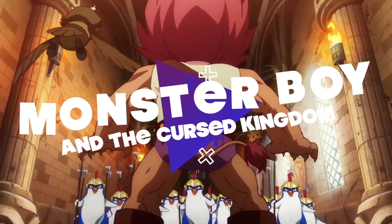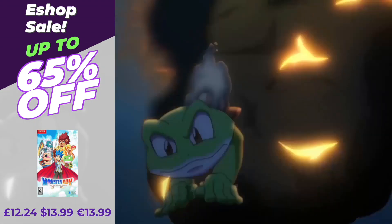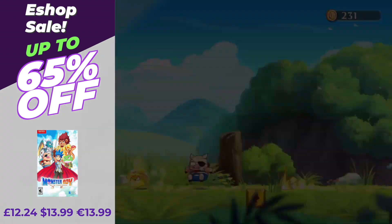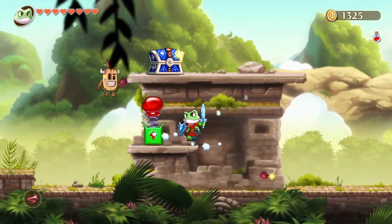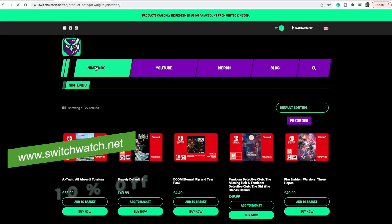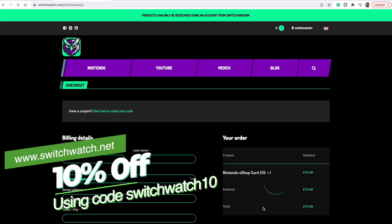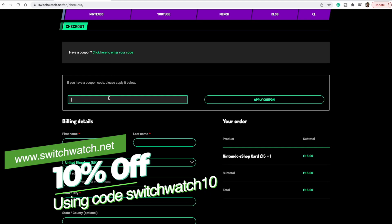Monster Boy and the Cursed Kingdom has a great 65% off in all regions. The spiritual successor of the Wonder Boy series, this Metroidvania platformer is one of the best in the genre — excellent controls, wonderful gameplay supported by beautiful visuals, and a great soundtrack. It's not to be missed, especially at this price. And if you want an extra 10% off on top of that 65%, visit www.switchwatch.net and use the code SWITCHWATCH10 to buy a digital card that gets delivered straight to your email inbox for use on the Nintendo eShop.